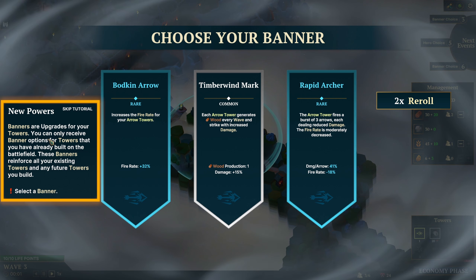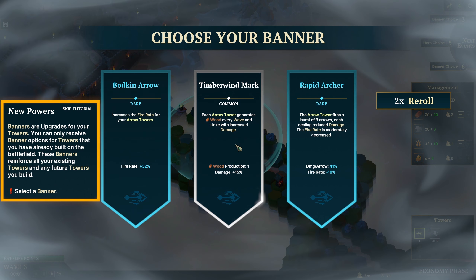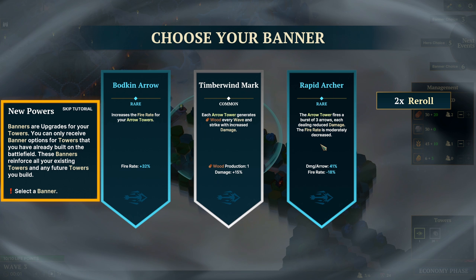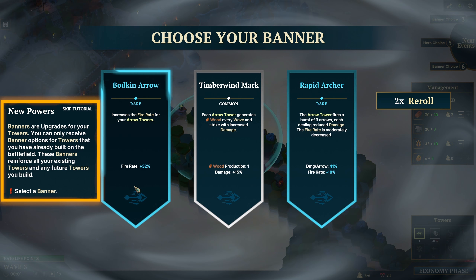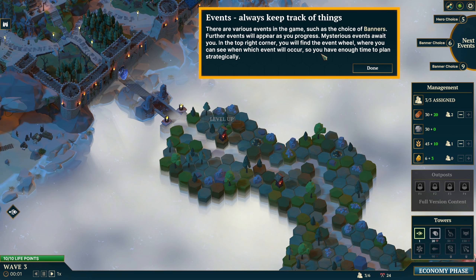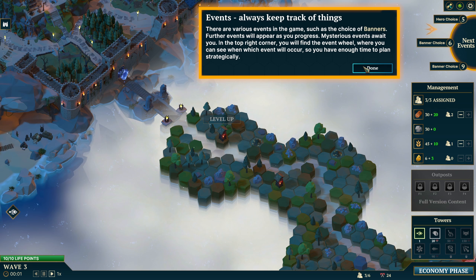Banners are upgrades for your towers. You can only receive banner options for towers that you have already built. These banners reinforce existing towers and any future towers you build. Options include: increase the fire rate for arrow towers; each arrow tower generates wood every wave; tower fires burst of three arrows each dealing reduced damage; or more damage per arrow but faster. Let's go with that one. There are various events in the game - for the events, an event reel in the top right corner shows which event will occur so you can plan ahead.